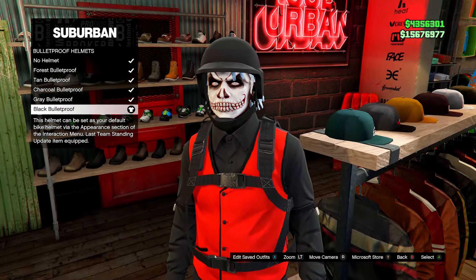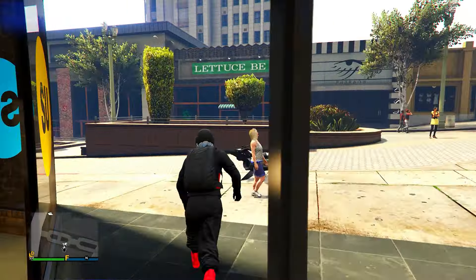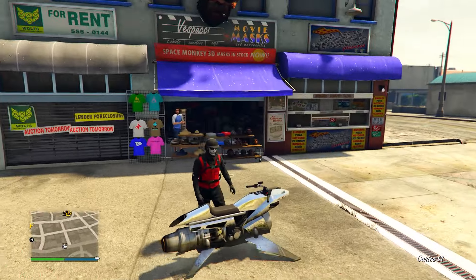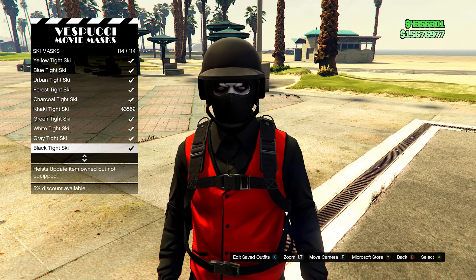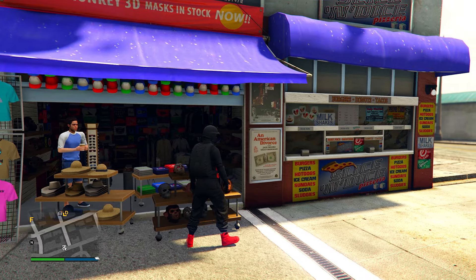Go for the black bulletproof helmet, then head to the mask store. Go onto the mask menu, head down to ski masks and equip the black tight ski. That is the outfit done, so you can go ahead and save it.